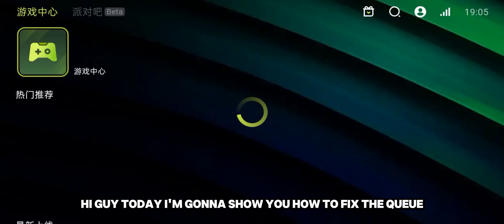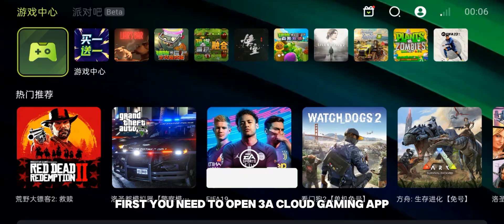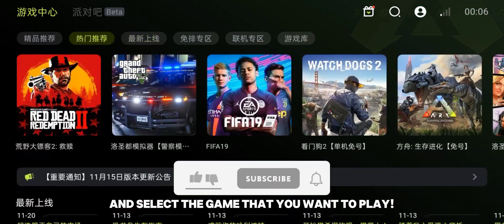Hi guys, today I'm going to show you how to fix the queue. First you need to open the 3acloudgaming app and select the game that you want to play.